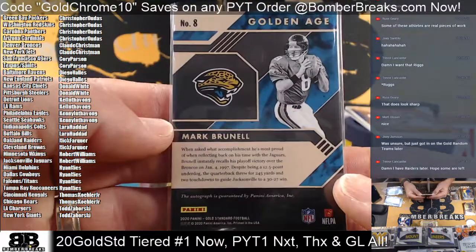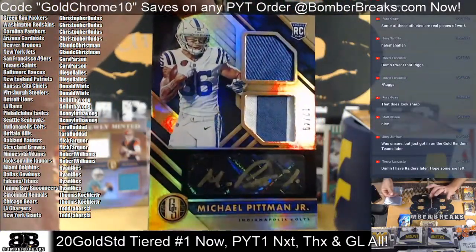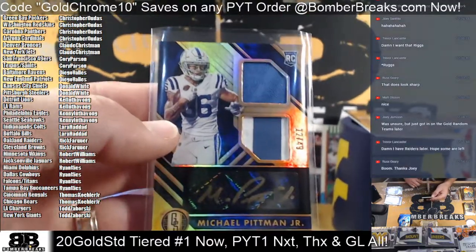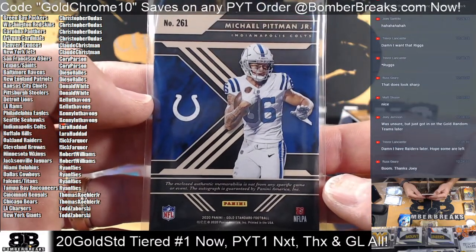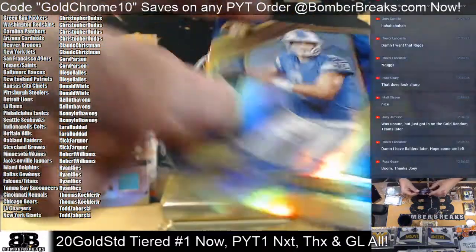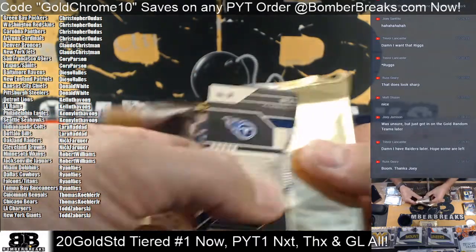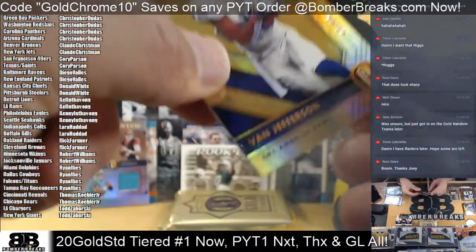He was kind of like the Steve Young guy — could throw it and could scramble. Nice hit, Robert. Pretty darn successful with the Jaguars. And looky there — Michael Pitman Jr. dual mem autograph, serial number 12 of 49, boom! Pitman Jr., Colts — sweet hit. Stafford to 75.